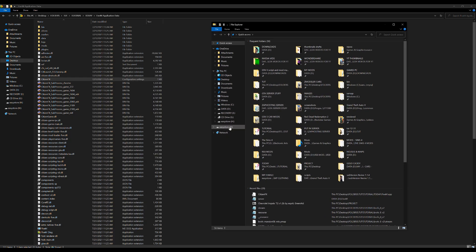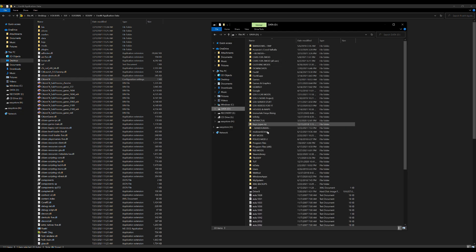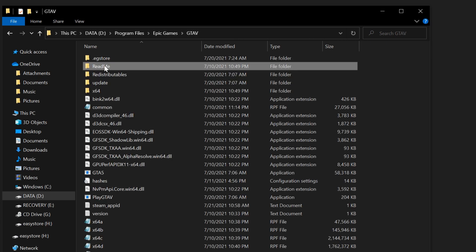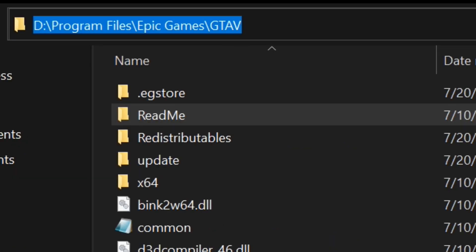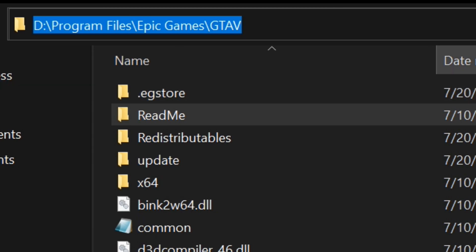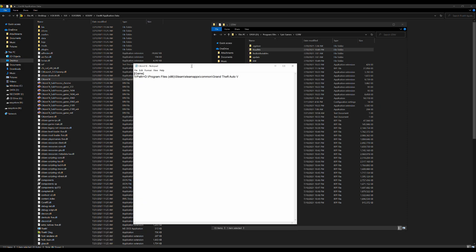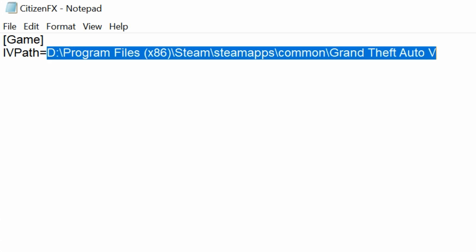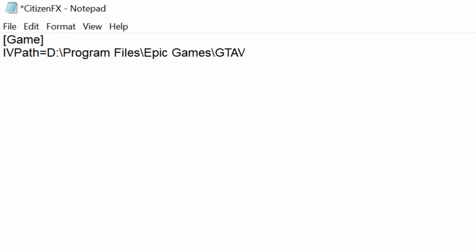Now locate the drive that you have your Epic Games on. Mine is on my D drive. Go inside Program Files, then Epic Games, then find your GTA 5. Up here in the address bar you will have your file path — highlight it and copy it. This is where your GTA 5 Epic Games version files are. Bring back up the CitizenFX notepad, highlight the existing path, and paste over it with your Epic Games path. Just like that.